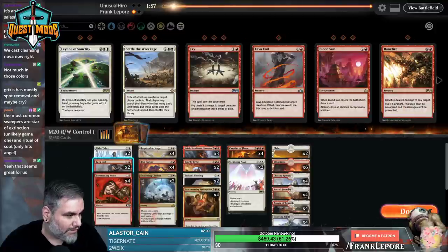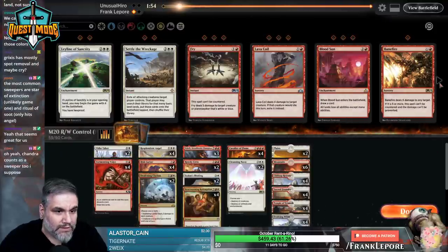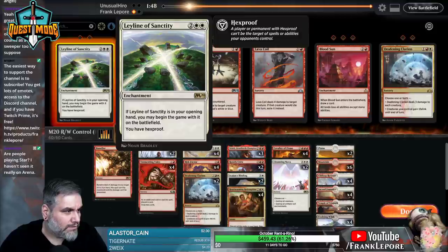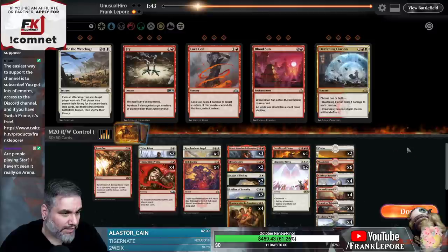Alright, so binding, binding, lava coil, lava coil, lava coil. How sweet it is to be Banefire. Leyline of Sanctity actually seems fine here - we can take out the Deafening Clarions as well. Cleansing Nova is probably okay.